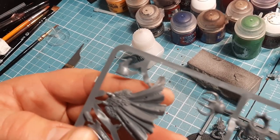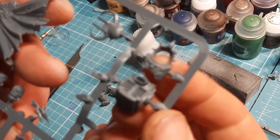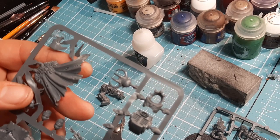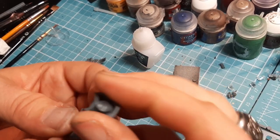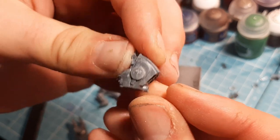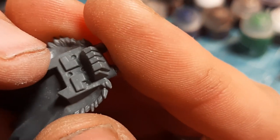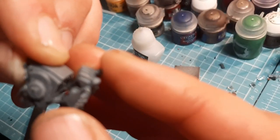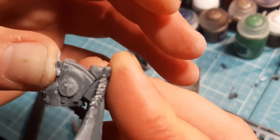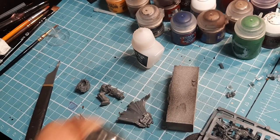The next pieces needed are the cloak and two additional pieces. This piece glues in here as you'd expect, and the second piece has two little tabs at the top that slot into place like so. I'll glue those three pieces together and come back for the next piece.